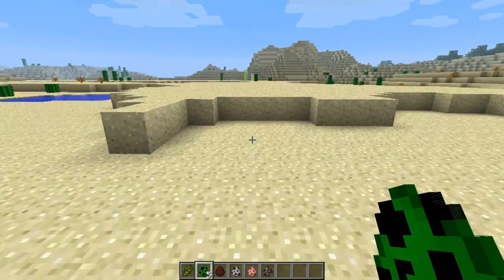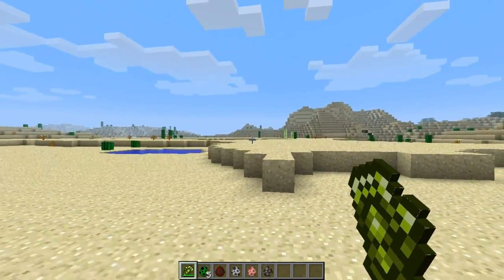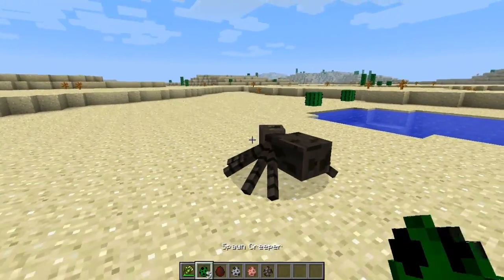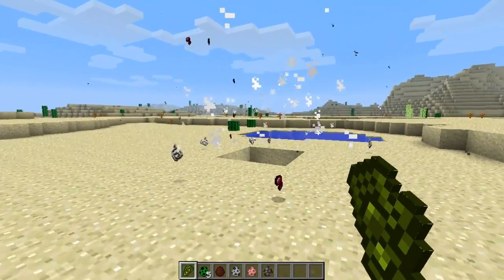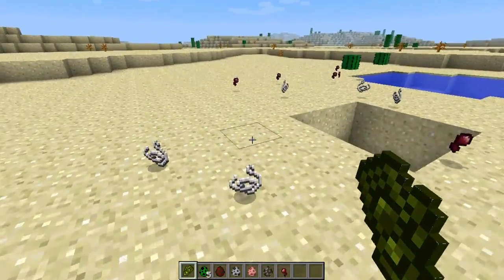Basically what happens is you earn the energy of a Creeper if you can find one. So I'm going to put this Creeper down right here, and I'm going to slap it with this thing. And as you can see, it's inside of my little power glove or my gauntlet. Say I throw a spider down and I want to kill a spider, I can just give the spider all the force of that nice, awesome Creeper.